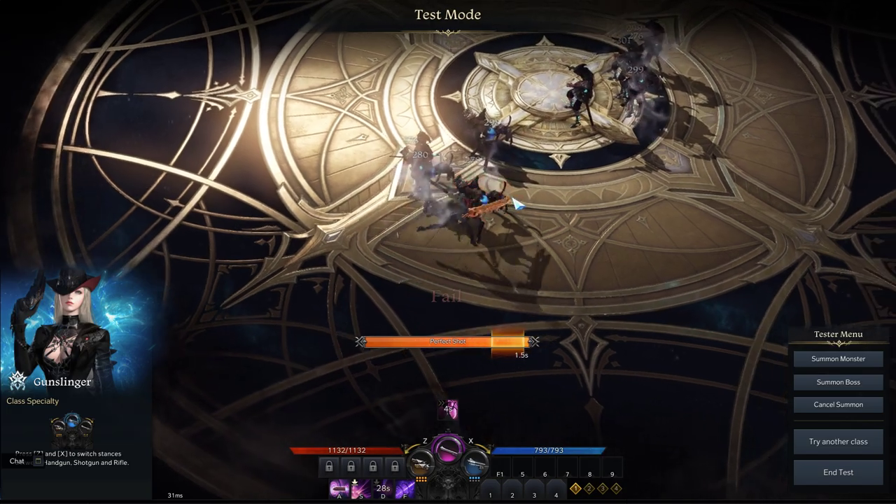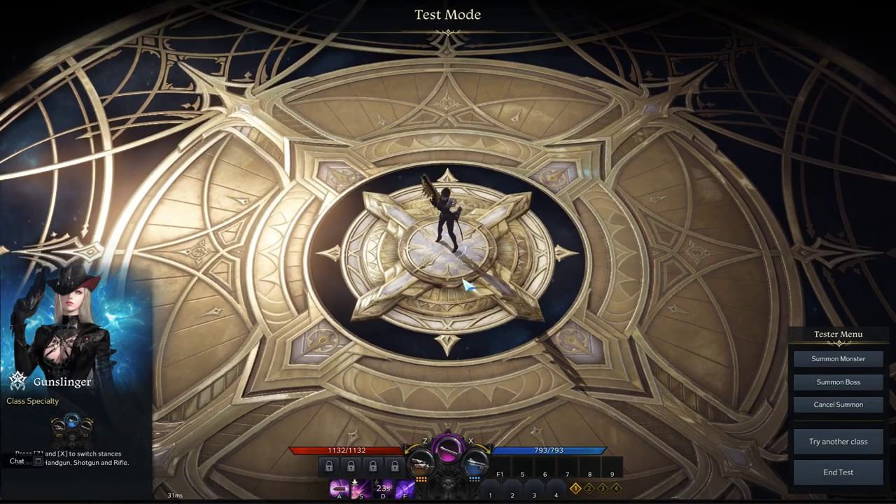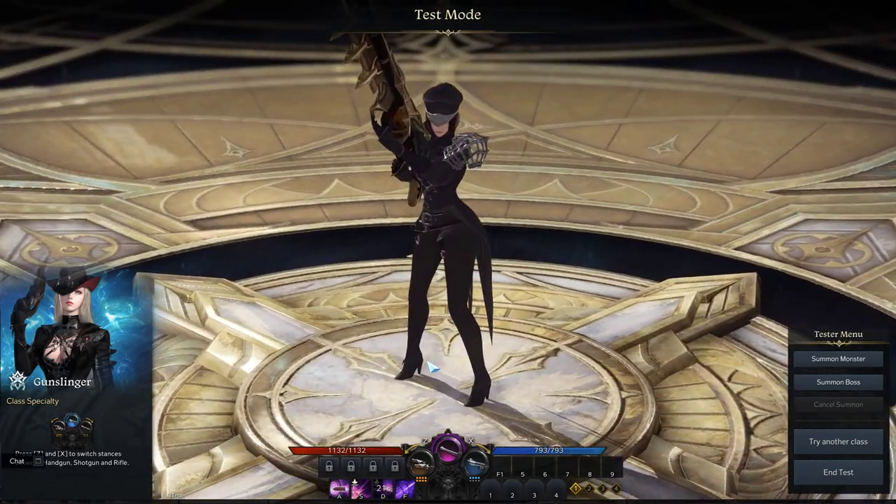Now my aimed ability will fire in the direction of my cursor regardless of anything else. This gives you much more control and it will help maximize your gameplay.